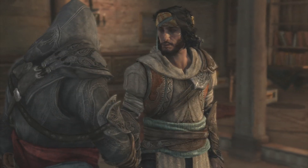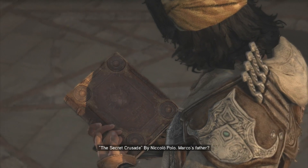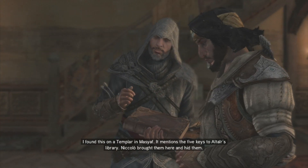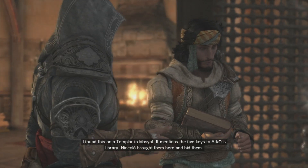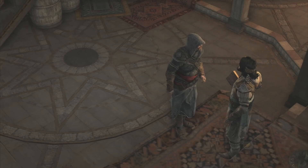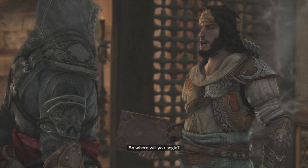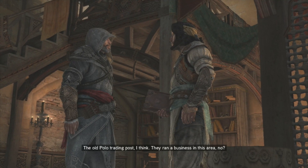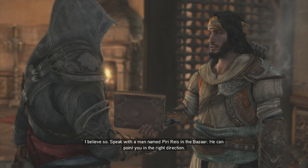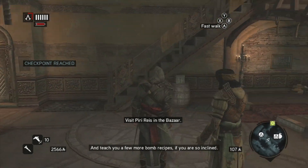Grazie Yusuf. Have you ever seen this book? It's a journal? Yes — The Secret Crusade by Niccolo Polo. Marco's father? I found this on a Templar in Masyaf. It mentions the five keys to Altair's library. Niccolo brought them here and hid them. The Templars know this — so it's a race against time. They found one already, beneath Topkapu. I want to recover it and find the other four. The Old Polo Trading Post, I think — they ran a business in this area. Speak with a man named Piri Reis in the bazaar — he can point you in the right direction, and teach you a few more bomb recipes if you are so inclined.